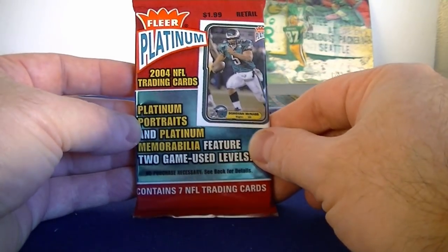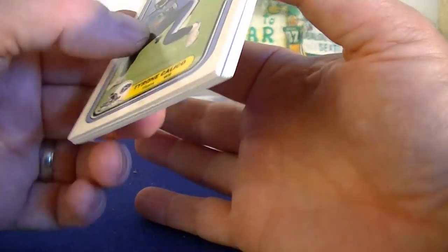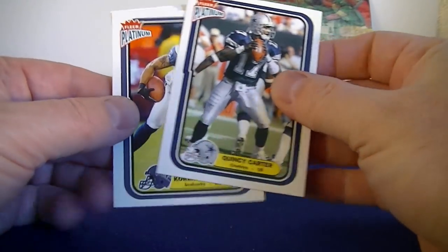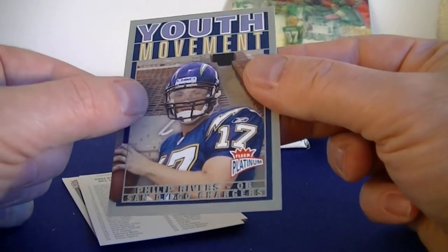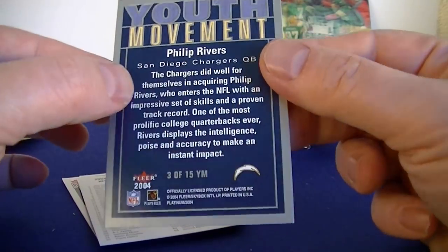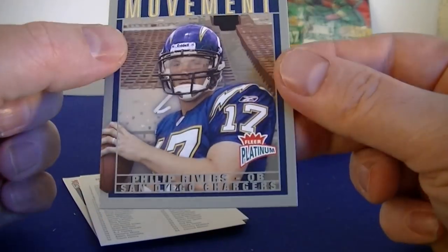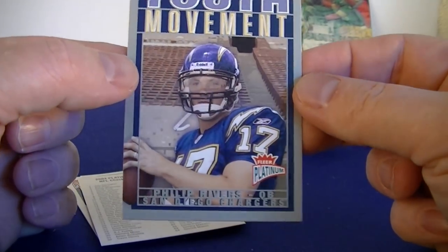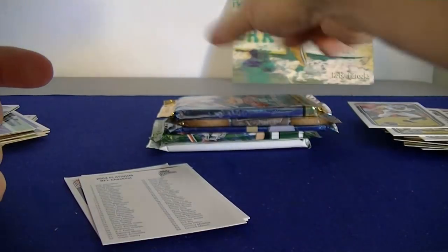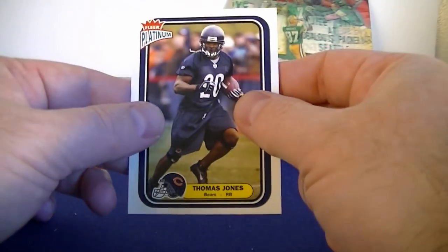Flair Platinum 2004 — haven't been hitting yet. Carter, Robinson — whoa, there we go! Philip Rivers, Peyton Newman. It's a gray parallel, three out of fifteen in the set. Peyton Newman rookie, here we go — Rivers! Philip Rivers rookie. Let's see how rare they are — probably not too rare, it's an insert. Checklist, Dante Hall, and Thomas Jones. Cool!